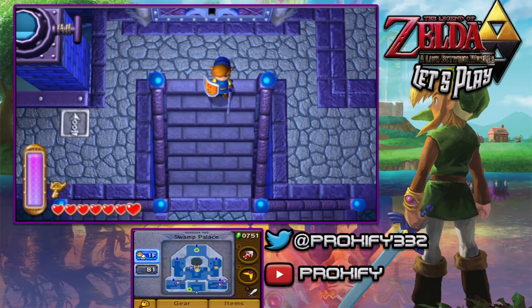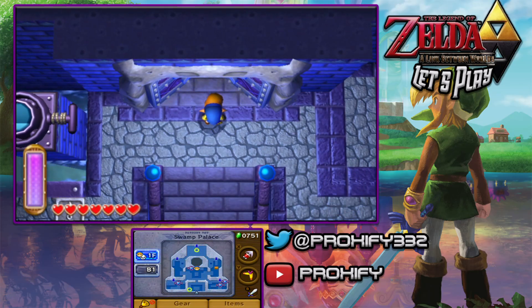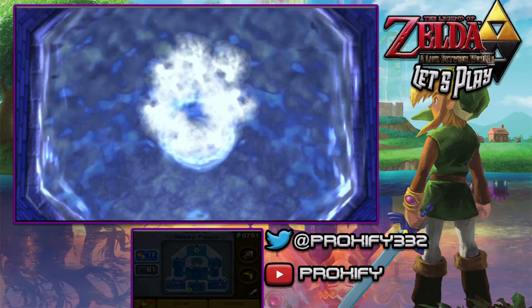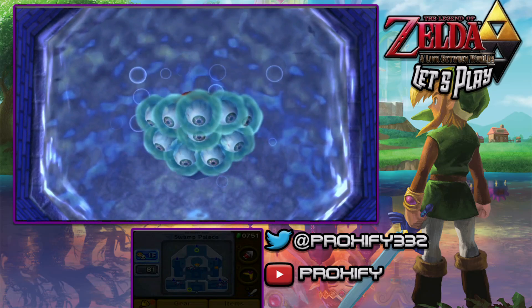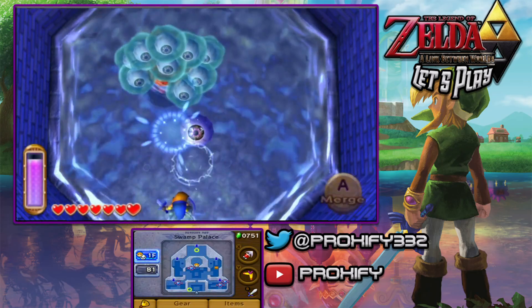Make sure that you have — I don't know if boomerangs will probably work with this guy as well, but I would strongly suggest using the hookshot, because the majority of everything here in the Swamp Palace was all used with the hookshot. So here's Argus. There's his defensive walls. We have to knock out all those different annoying eyeballs that are here.